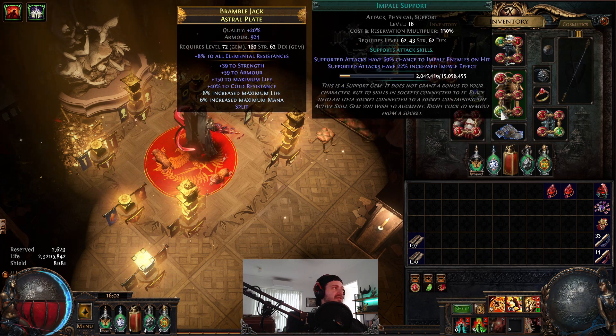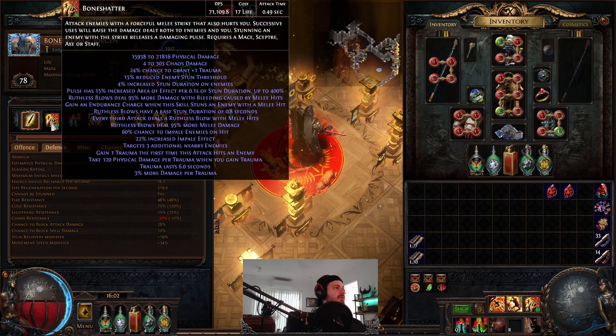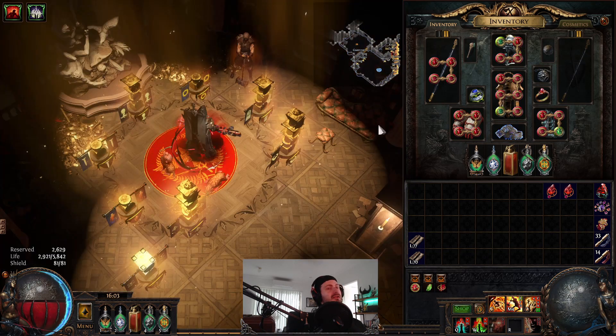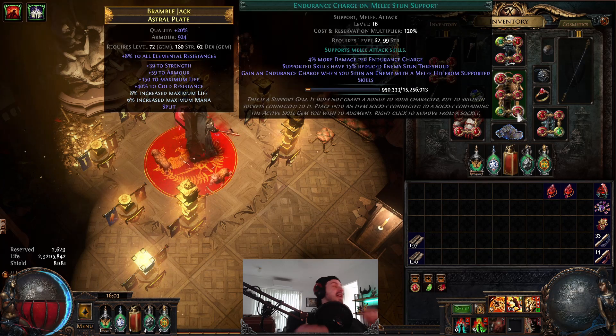Impale - this is a 100% Impale build, so that's a good one to have. And Endurance Charge on Melee Stun Support: we always generate Endurance Charges, and the other advantage is you get 4% damage per Endurance Charge. Multiply that by 7 charges - that's 28% increased damage output. So the more Endurance Charges you get, the more damage you're going to do, which is incredibly useful for this build.